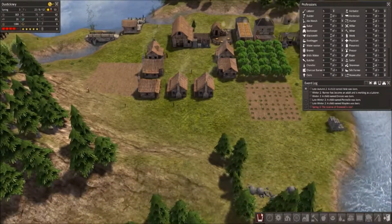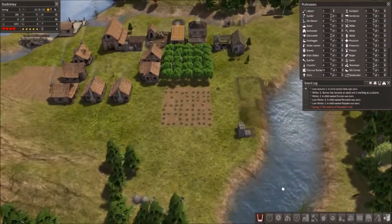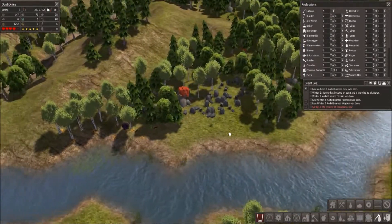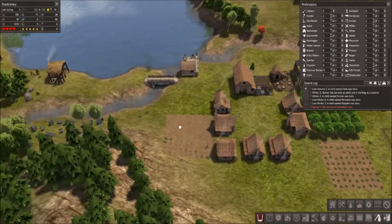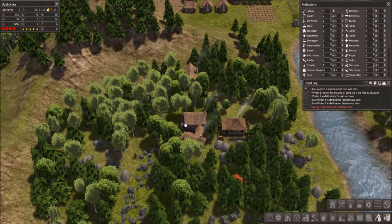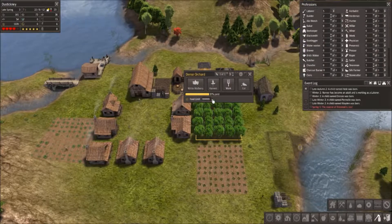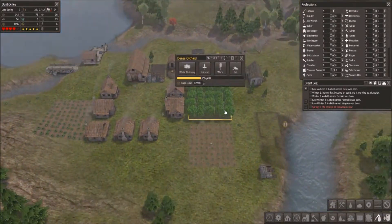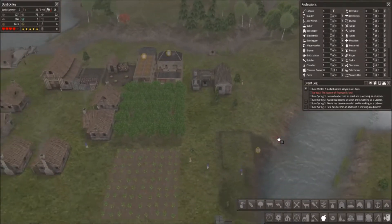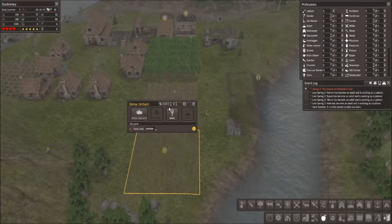We've got radishes and potatoes growing. Firewood is low — we used it all up in winter. We need to cut down some more trees. There's a ton of iron right here. The harvester is working on the mulberry now. That's not going to be a lot — I think I need a second mulberry orchard. We've got a ton of new laborers so maybe I will go ahead and build that. I'll plant and assign a new person there.